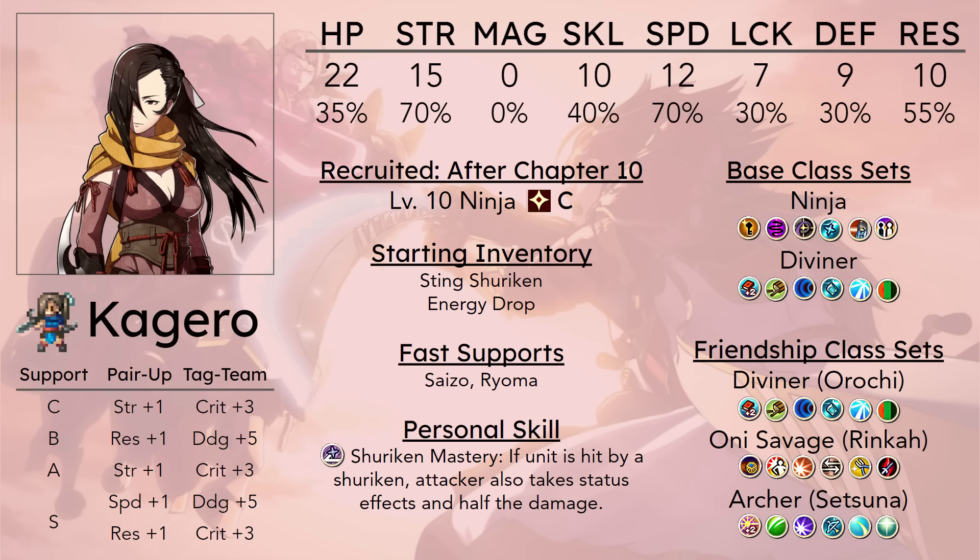Kagero does have one of the better class sets in the game just because she has ninja at base. She doesn't even need to use a Heart Seal to change into it or build supports to get into a one-to-two range wielding class. Ninja is one of the best classes in the game because it allows her to use daggers and juggernaut through the late game of Birthright. The skills are not super useful until you get very late in the game though — she gets access to Lock Touch and Poison Strike, which are pretty niche on a unit that will be making most contributions by killing things.